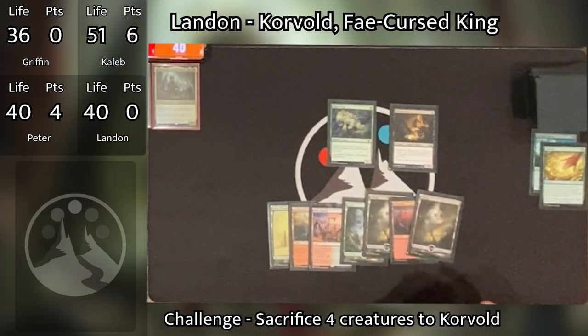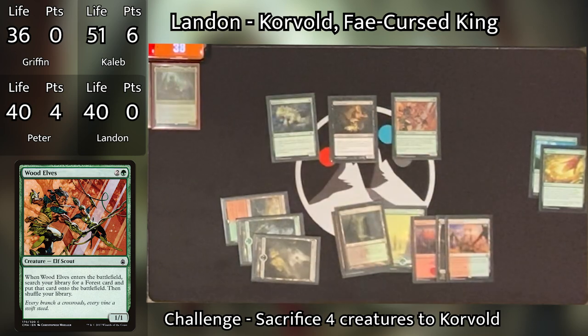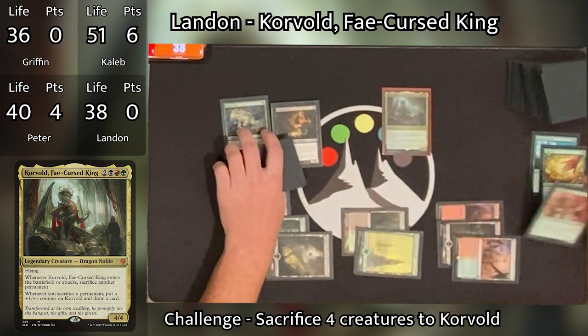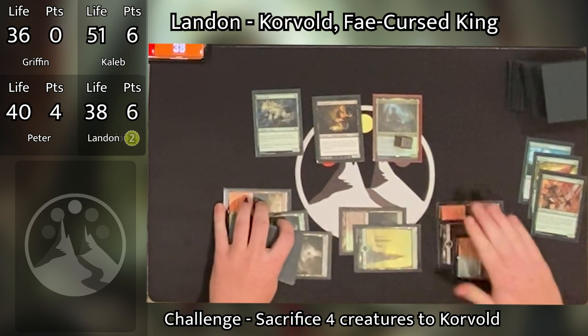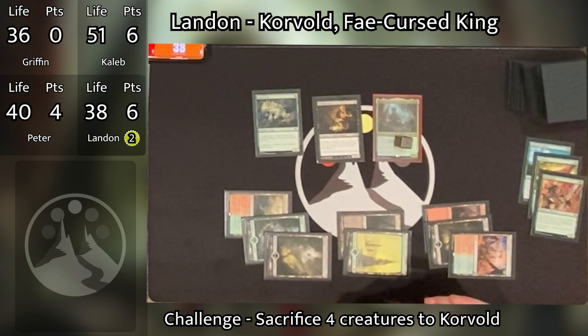Landon untaps and draws. He plays a Swamp, then taps three to cast Wood Elves. When it enters, he searches for an Overgrown Tomb, shocks it in for two, then taps the rest of his mana to cast Korvold. When Korvold enters the battlefield, he sacrifices the Wood Elves to its ability. With that sacrifice trigger, Korvold gets a +1/+1 counter and Landon draws a card. He's getting serious value off Wood Elves. He gets six points — three for casting his commander once, one for casting it at the first opportunity, and two for drawing the most cards in a single turn.